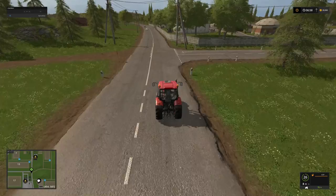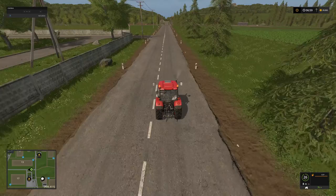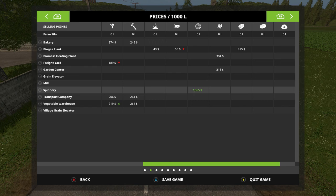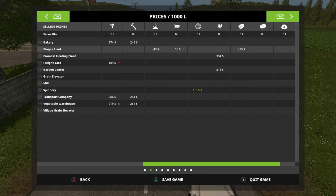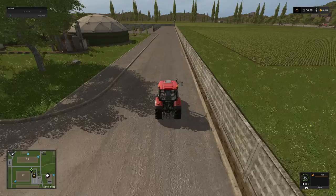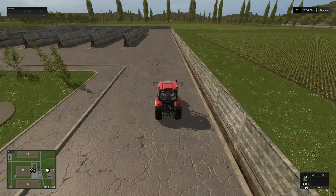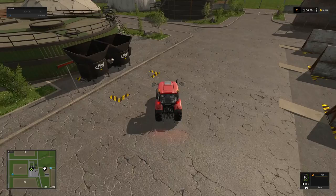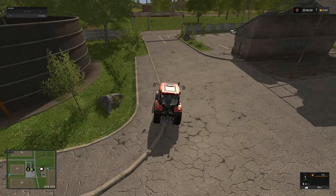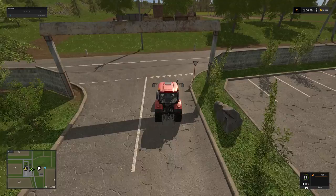Of course, the most valuable asset in the entire game is silage. Bale silage is the best way because the price never changes. If we go into our pricing screen, silage is the round-bale-looking thing — at the biogas plant it's going for $315 per 1,000 liters, but that price fluctuates. If you sell it in bales you get about $2,600 per bale, which is right around $500 per 1,000 liters, and that is the same price all the time.